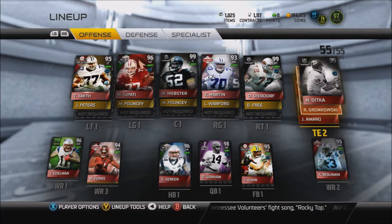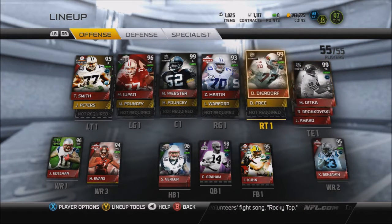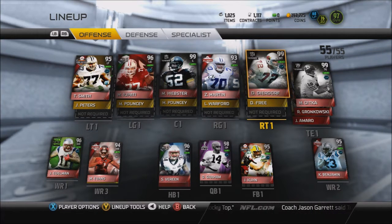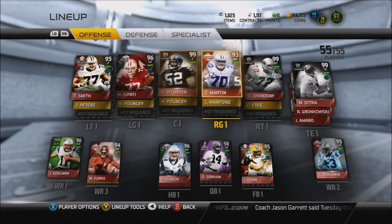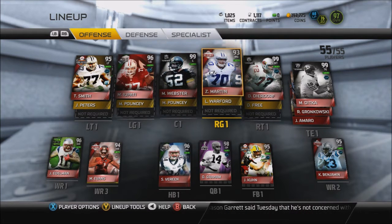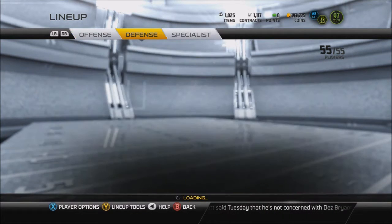We also got Gronk that everyone got for free, by Jason Morrow. Dan Dierdorf is an upgrade you guys might not have seen — we've got him at right tackle. I've still been wanting a new right guard, but there are no 95-plus right guards that go for less than 100K, so that's kind of upsetting.